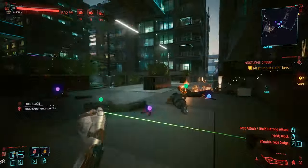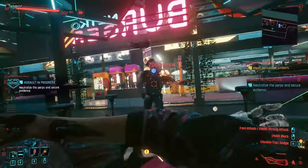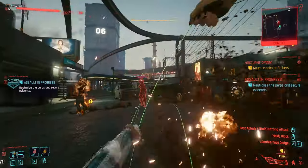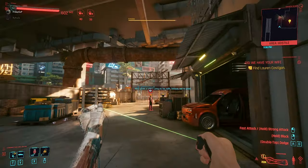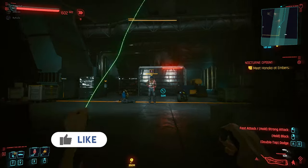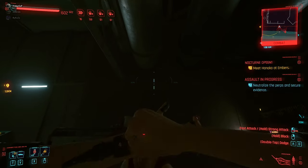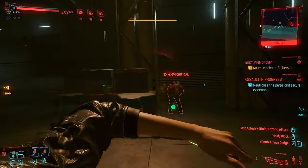This weapon is a blunt weapon, and a lot of you guys missed that and skilled something different — maybe blades — and missed the street brawler abilities. Those abilities are incredibly important for this build. The monowire is basically the same playstyle as the katana or mantis blades, combining the Cool skill tree with your blunt weapon Street Brawler skill tree. You reach very high damage and you are very fast. Your survivability is very great, and it's one of the coolest looking things in Cyberpunk 2077.